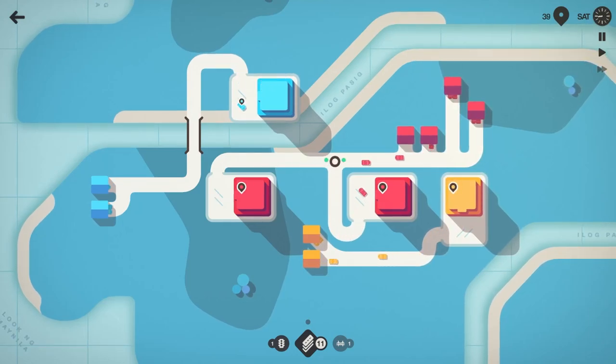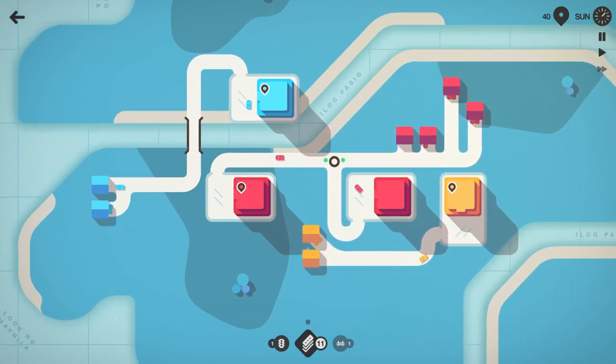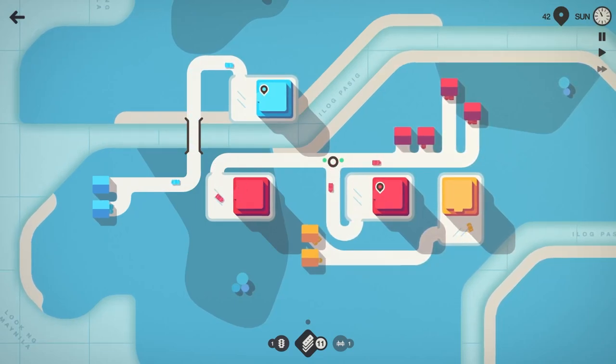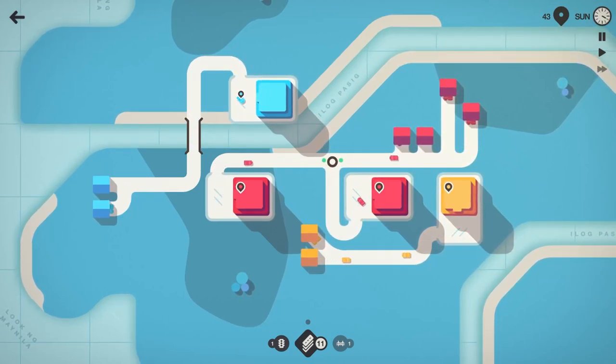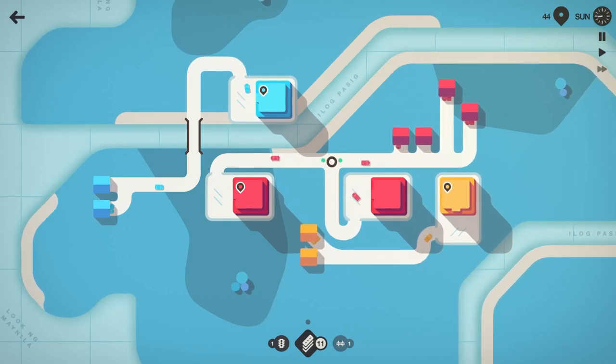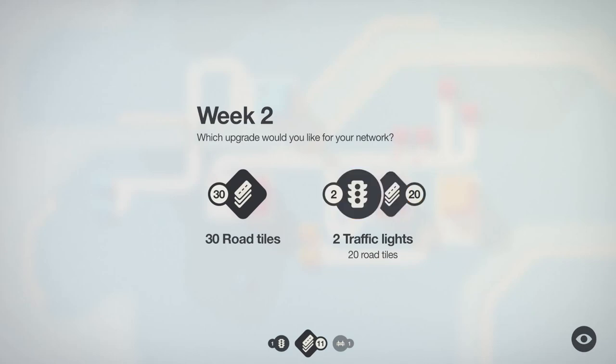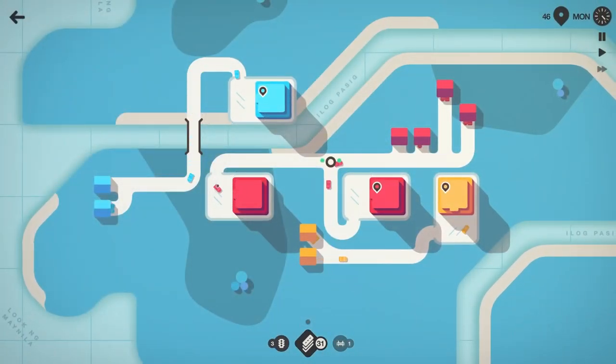I'm surprised we haven't had to cross or anything like that. If that red had spawned down a tile or two more, we would have had to mix the red and yellow and seen some hilarity ensue, but we're good for now. End of the week — I think I'll go ahead and take the traffic light with 20 road tiles.